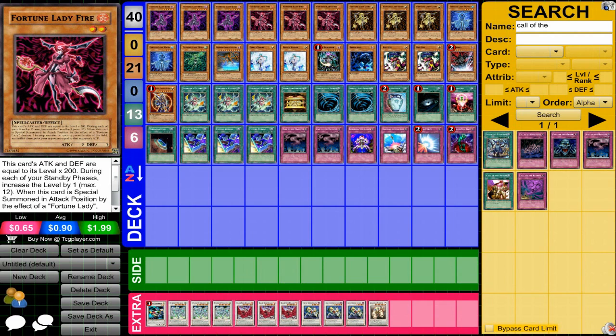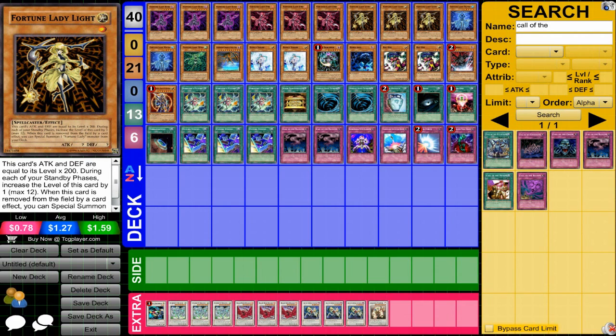Fortune Lady Fire has an insane effect of destroying monsters and doing damage. Fortune Lady Light is the basis of this deck — once she gets removed from the field by a card effect, you special summon a Fortune Lady.